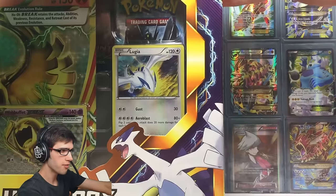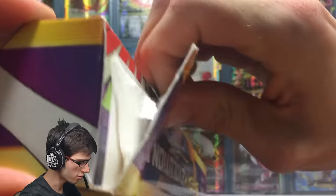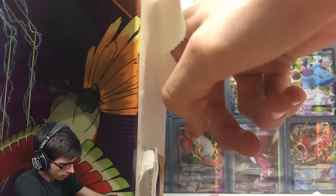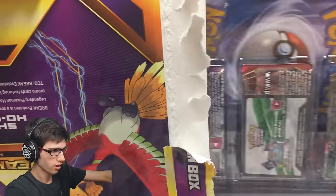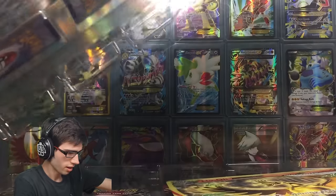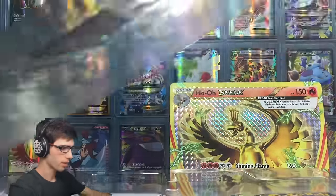Without further ado, let's get straight into this massive box and hopefully the struggle is not too real. There we go — so hopefully all the stuff is in good condition. This is going to be a mission and a half, let's be honest. There's the jumbo holo, so we'll throw that one at the back while we get everything else out of the packaging.